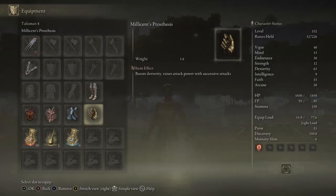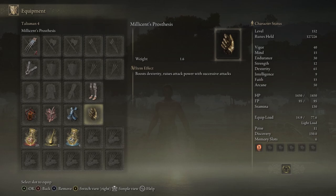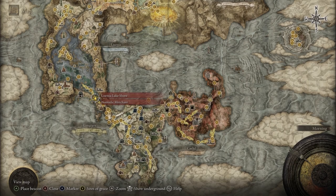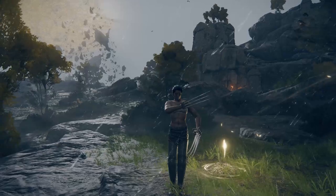The last talisman is Millicent's Prosthesis, which is harder to obtain — you need New Game Plus or someone to drop it for you. It boosts Dexterity and raises your attack power with successive attacks, just like the Winged Sword Insignia, and it stacks with the Rotten Winged Sword Insignia. To get it, follow Millicent's questline to the end and choose to help her sisters kill Millicent. The quickest way is to meet her at Windmill Heights after giving her the Valkyrie Prosthesis arm — you can kill her there and she'll drop the talisman.